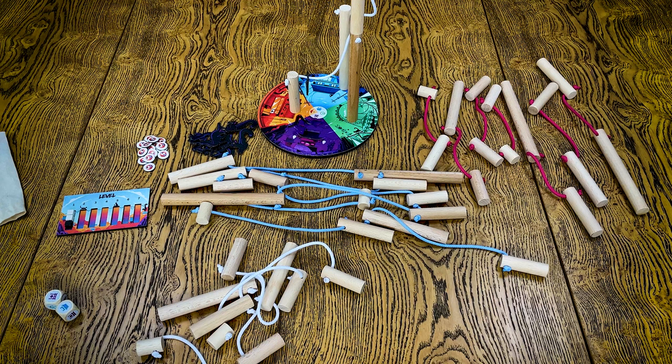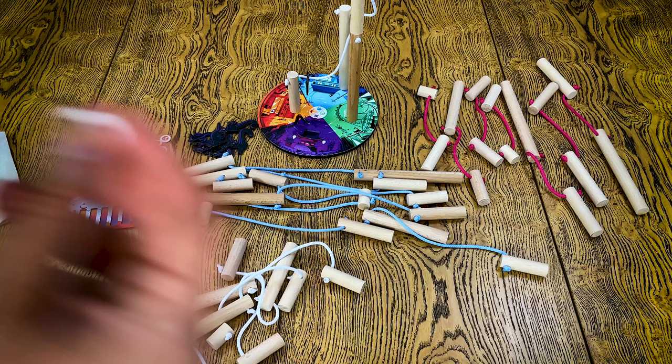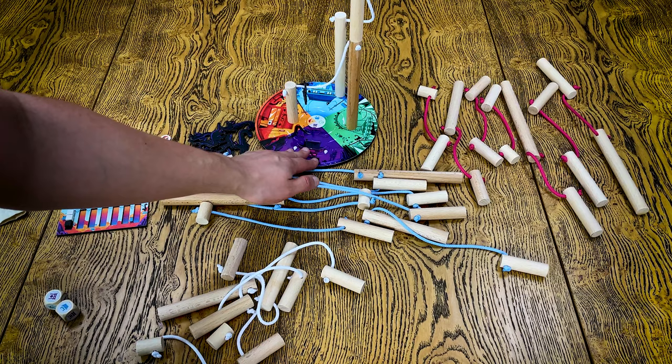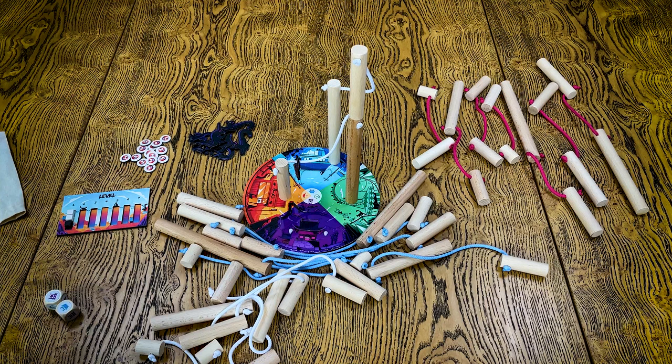But that's not all, because there's also another way to play called Urban Jungle. In this mode you have bird nests, which means you can only stack two pole sections on top of each other. So I've put two poles one on another, and now I should also place the nest on top, which means I cannot add another layer of pole to that stack.